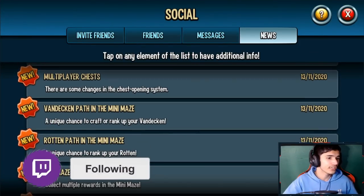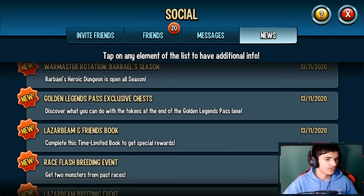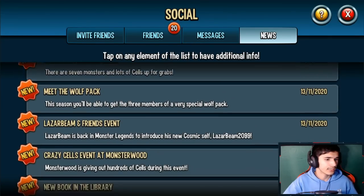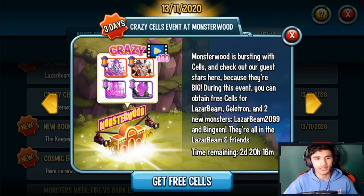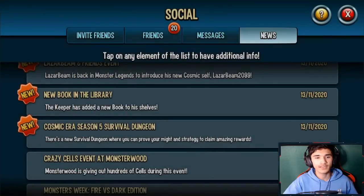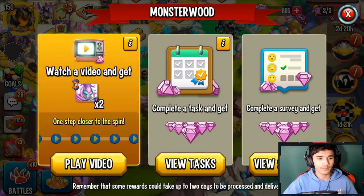There are a couple of other monsters in here, not just Laser Beam 2099. You can get cells for the other mythic, the new Laser Beam 2099 mythic, the Forsaken one (old Laser Beam cells), and also some Gelatron cells — so basically four monster cells total.